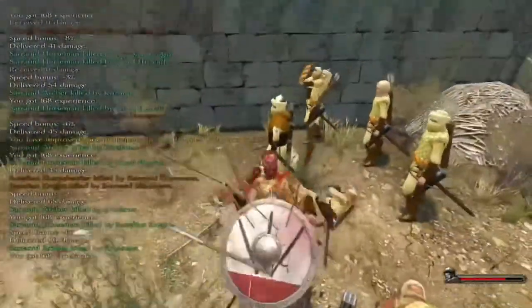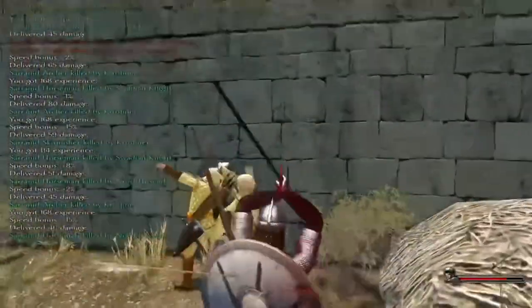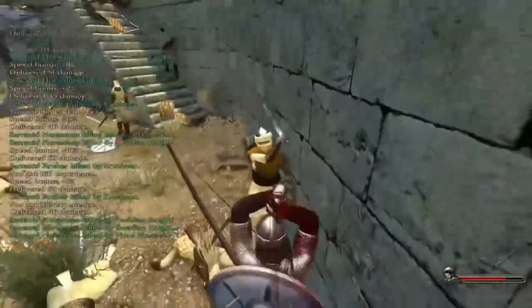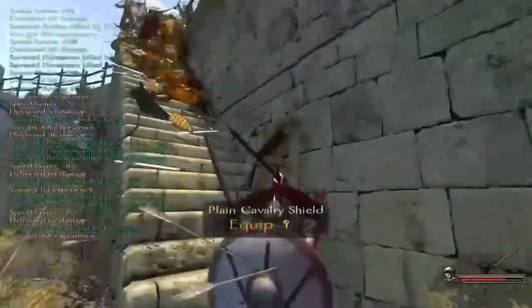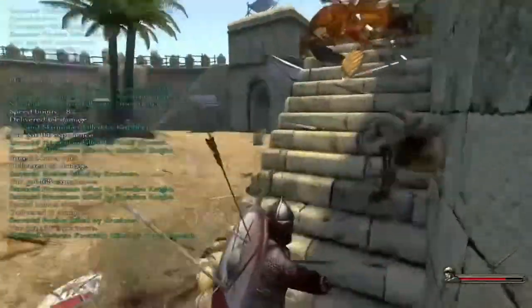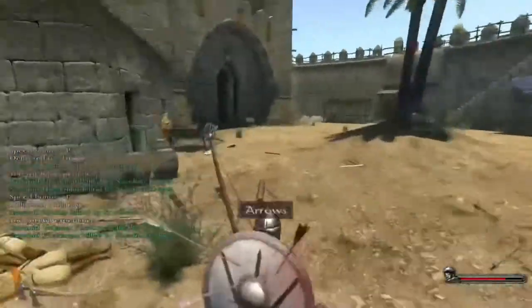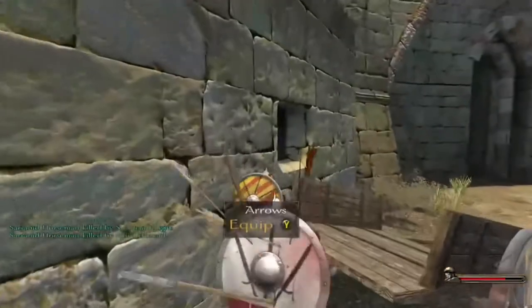And it's devastating. So as you can see, I'm concentrating on clearing them out with overhead swings. I highly recommend the bastard sword, as you can use both one-handed and two-handed depending on the situation. The two-handed overhead swing is brilliant for taking out enemies quickly, providing you've got a few points into Power Strike.